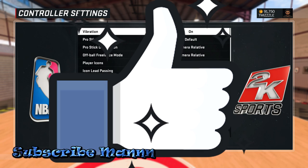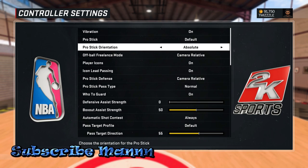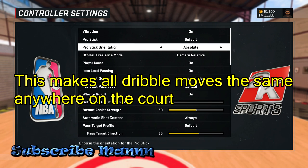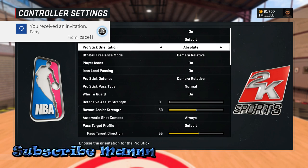Before we get started, make sure to hit that like. On offense, the first thing you need to do is put your Pro Stick on Absolute. What this means is when you're in the center of the court, left is left and right is right, and even when you're on the side of the court, left would still be left and right would still be right. So you want to have this setting on Absolute.